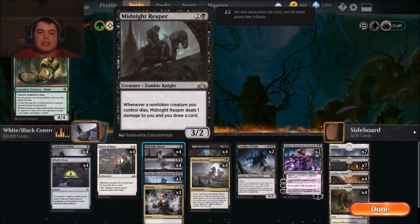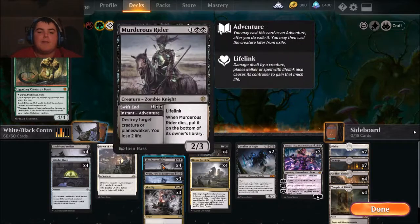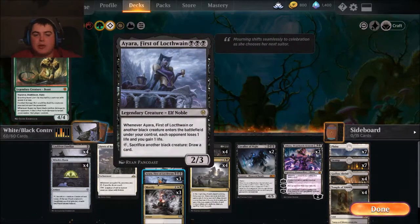Murderous Rider helps us with the control aspect. Yes, you're losing two life, but with Cauldron Familiar we're going to gain so much life. Dawn of Hope can gain us a lot of life too. The next card, Ayara, First of Locthwain — this is one of the first cards I initially wanted to build around. When she or another black creature enters the battlefield under your control, each opponent loses one life and you gain one life. You can also tap her and sacrifice another black creature to draw a card.